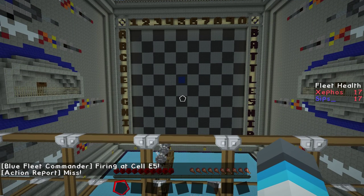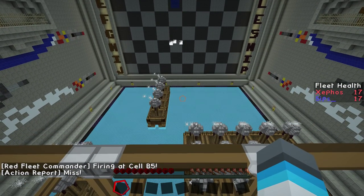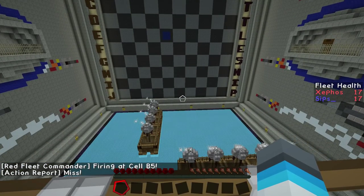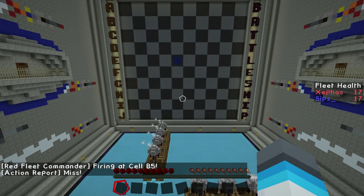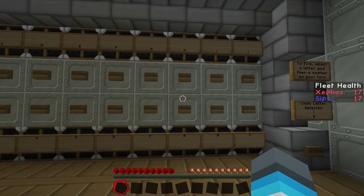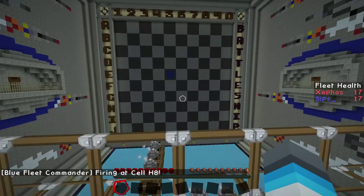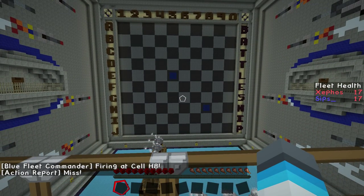We'll put the sound effects in post. I'm firing at B5. Fire. B5 — miss. I can see the TNT falling down. Amazing, that's so good. So as soon as I've fired, you can fire. H8. What's that? Oh, it's a miss. Damn it. That was close — oh no, I can't say if it was close. I'm giving it away.